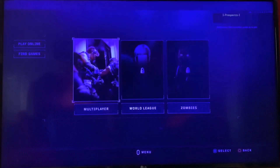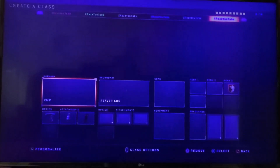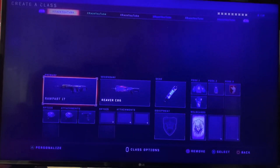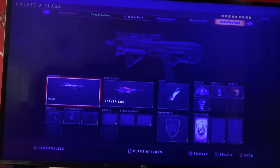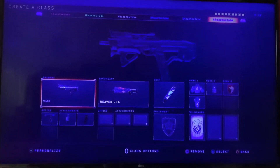Once your game is loaded up, go to multiplayer. Look at the classes — they're there, so you will see the jetpack things at Perk 1. You'll see this, and then VMP at the end. I have the VMP — it depends on which save you use.